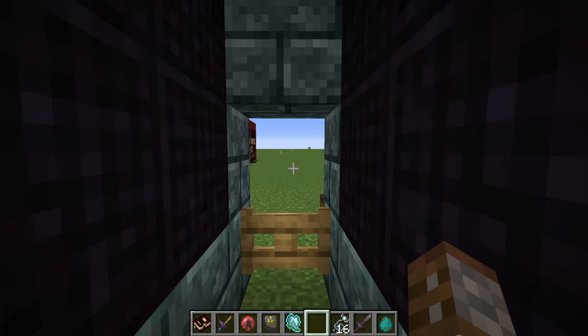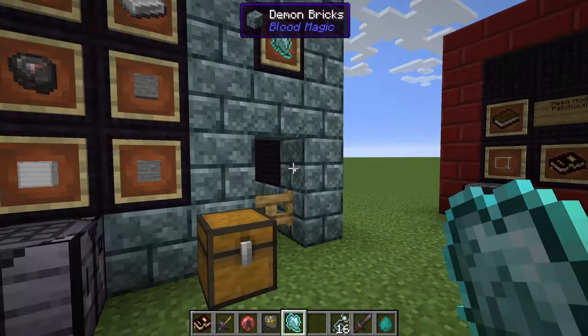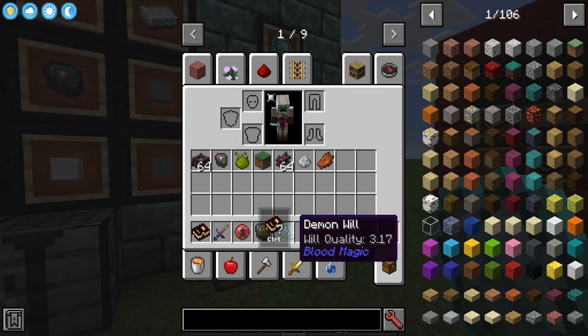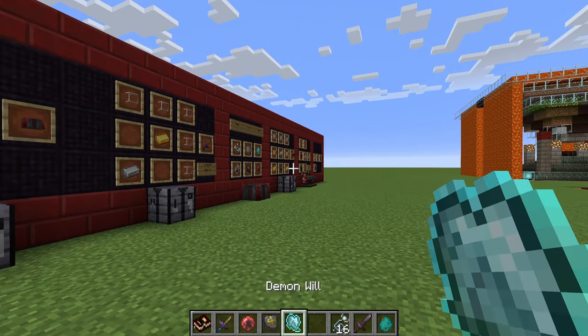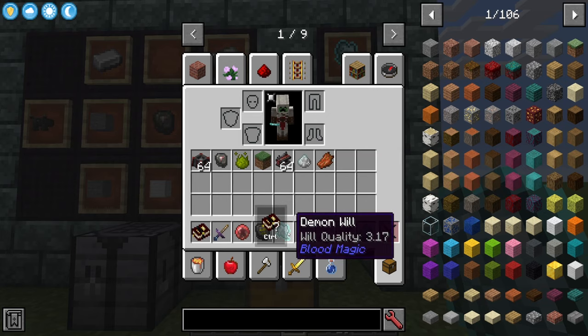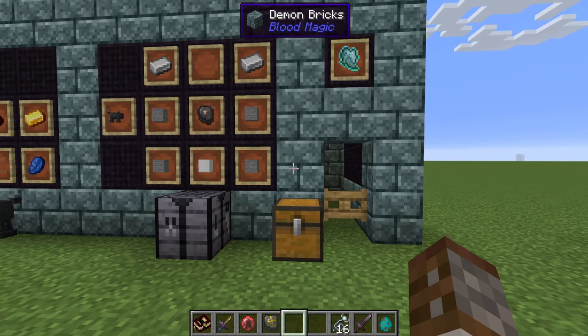Pick it up — it's 'demon will' with a quality of 3.17 in our inventory. The quality indicates how much will is stored within this one demon will item. When using snares and killing an enemy, quality can range anywhere from 0.1 all the way up to 5 will. This is basically another power source — on the blood side you use life points; on the demonic side you use will.